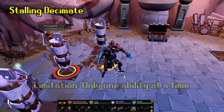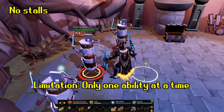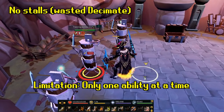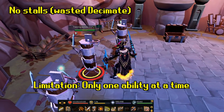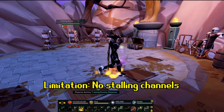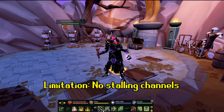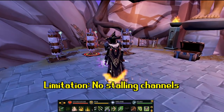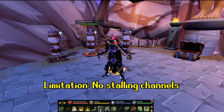There are limitations to stalling abilities. First, you can only stall one ability at a time. If you try to stall another ability, you will simply replace your first stall with your new stall. So if you stall a Decimate but then try to use Sever, you will replace your Decimate with a Sever. Second, you cannot stall channel abilities like Asphyxiate and Rapid Fire because if you are out of range, the abilities cannot fire off. Melee channels work very differently when cast out of range, but how melee channels work there is a little out of scope for this video. In the overall bigger picture, channels cannot be stalled.